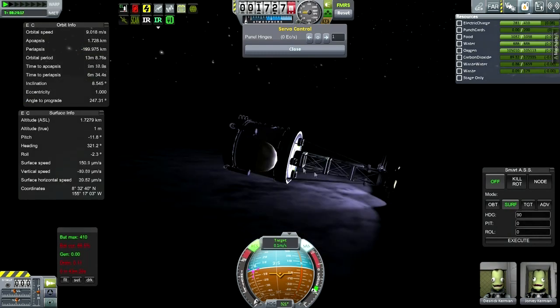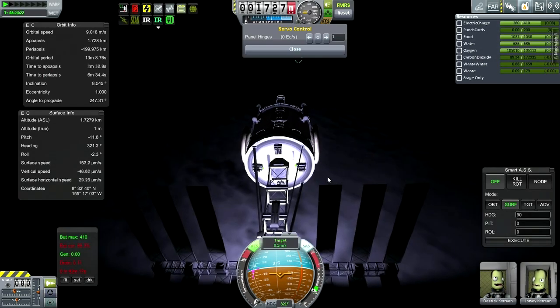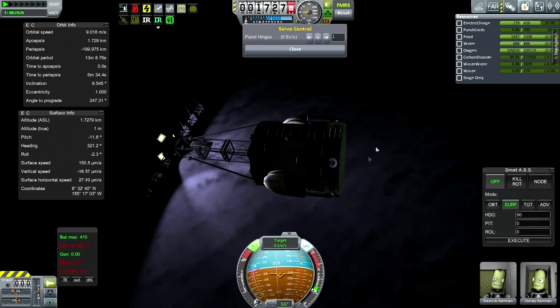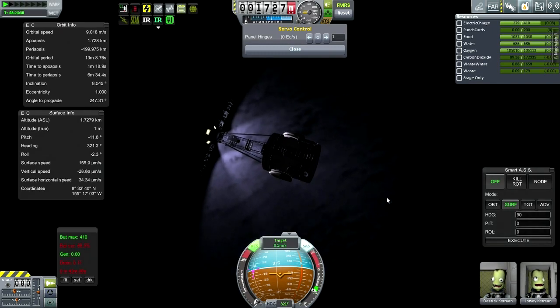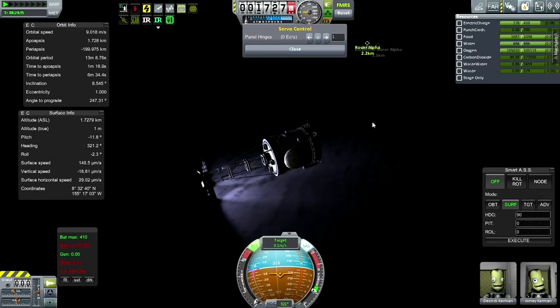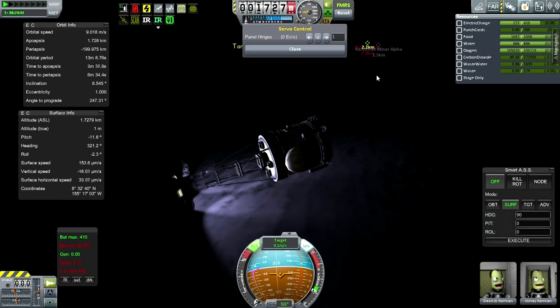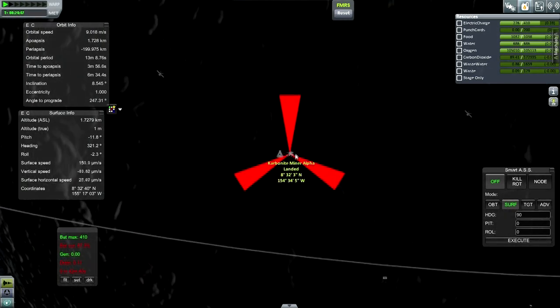We're gonna have to try and rescue this because it still costs funds — not as much as even a single habitat thing without all the accoutrements. I think we've got some other mission plans ahead. Here I thought the Orange was all nice and successful. Let me switch over to Rover Alpha — let's go from here. I'll bring the Rover over.